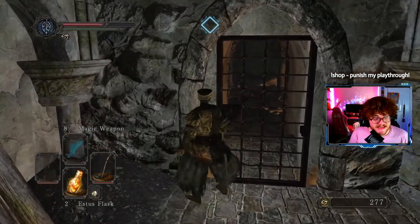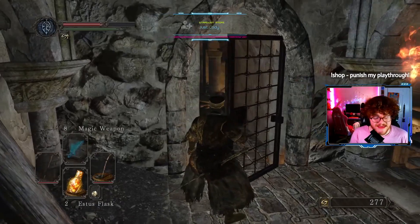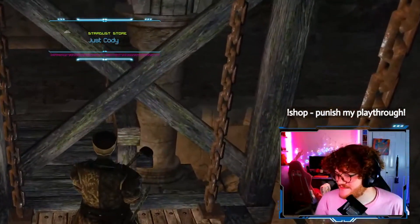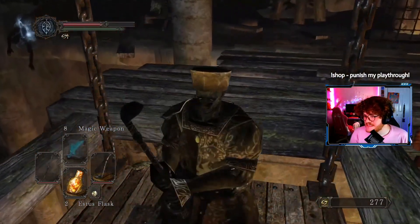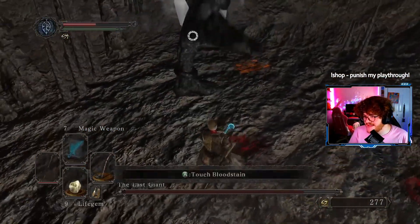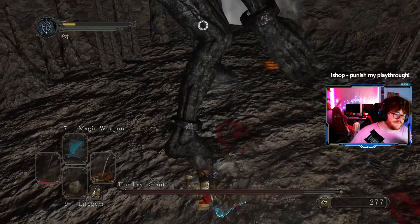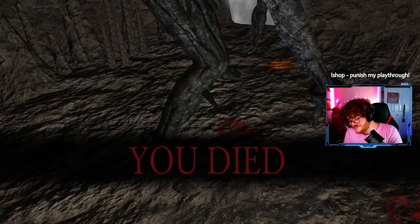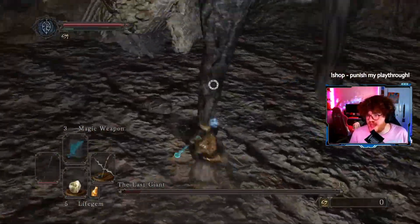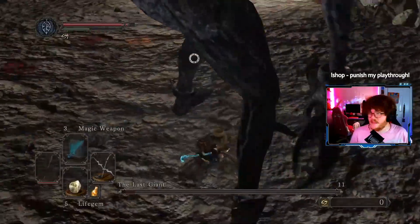It's important to point out now that my chat has the ability to affect my gameplay somewhat via my loyalty shop on stream. In particular, they enjoy taking away my ability to dodge roll. As expected, this happens — we get stepped on and I had to try again. I persisted, and after staring at the giant's butt for far longer than I ever wanted to, our foe is felled.